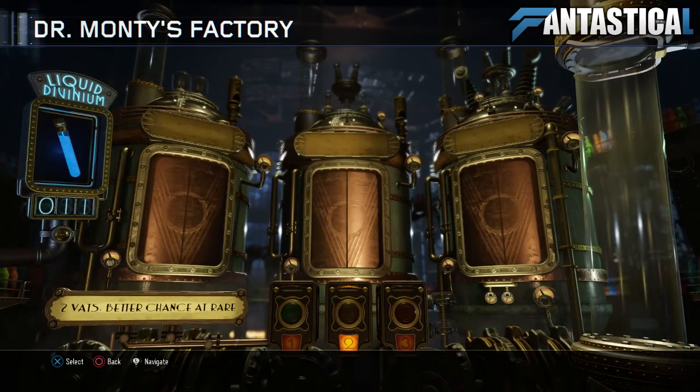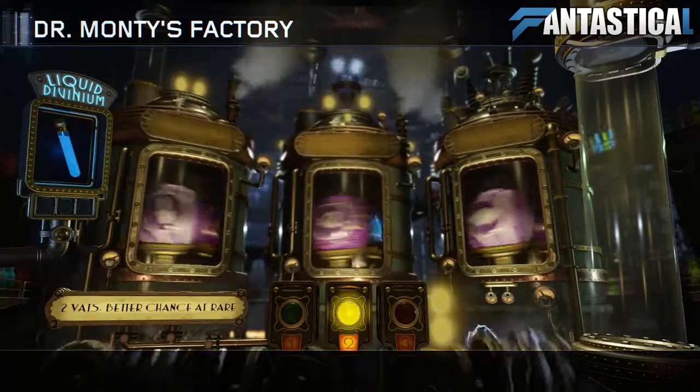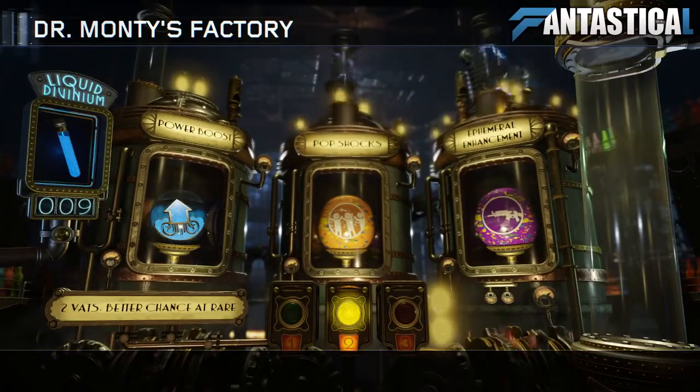Now don't think that you have to grind for a long time for this. In some cases you can get divinium as soon as you start the game and buy the first door. You literally just need two for this. So once you get two vials of divinium, go to Dr. Monty's gumball factory at the start screen.